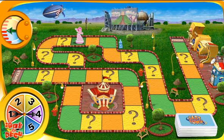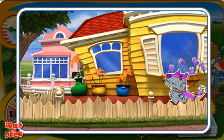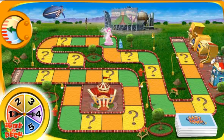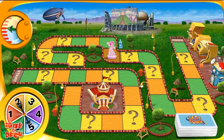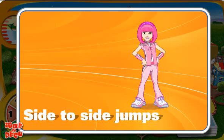One, two, three, four. Pick a card. Get ready for action. It's hide-and-seek — click on Robo Dog. You got it! Click when you're done. Spin. One, two, three, four, five. Pick a card and do the challenge. Let's try side-to-side jumps. Click when you're done.